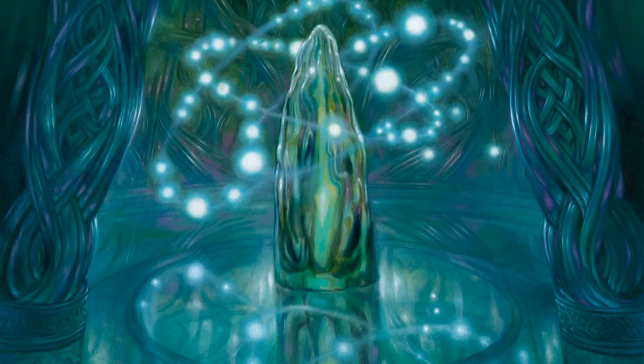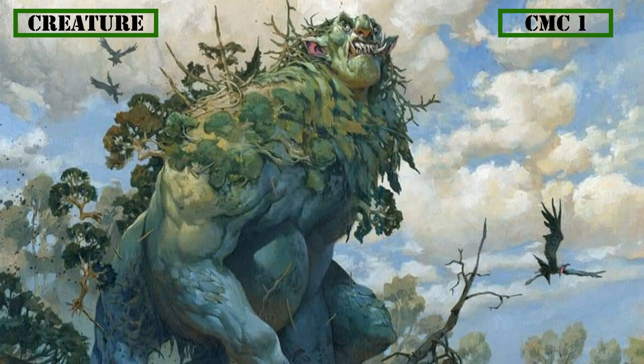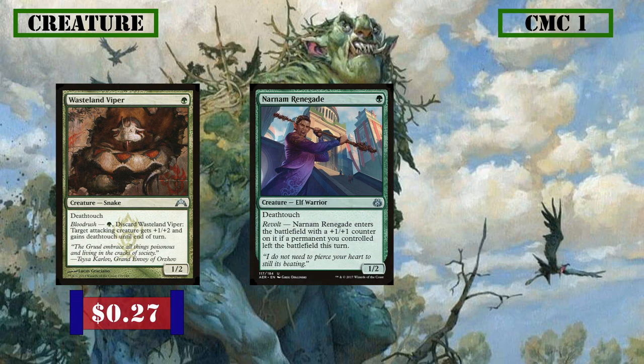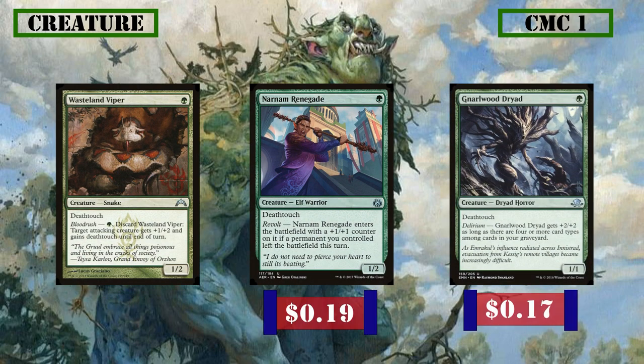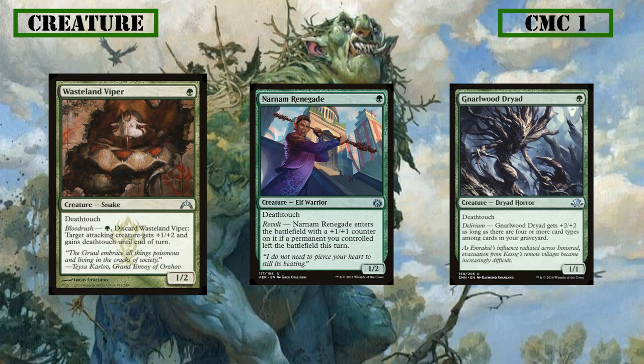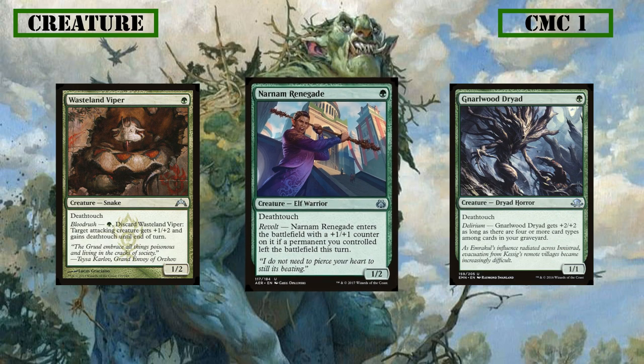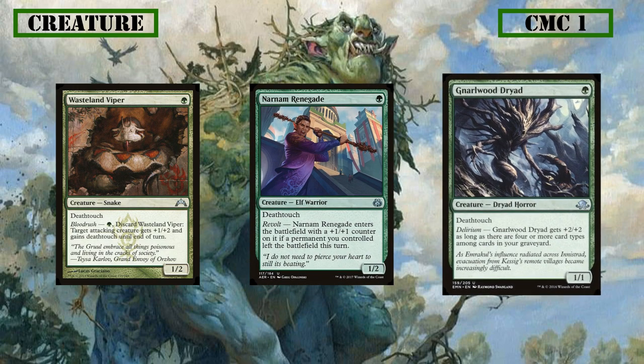Let's begin breaking down the deck by starting with the creatures. In the CMC 1 slot we have Wasteland Viper, Narnam Renegade, and Gnarlwood Dryad, all deathtouch creatures with upside. Wasteland Viper can be used as a combat trick to grant deathtouch for a turn for surprise poison counters. Narnam Renegade can come in as a 2/3 if something of yours was destroyed, and Gnarlwood Dryad can come in as a 3/3 later on due to delirium.